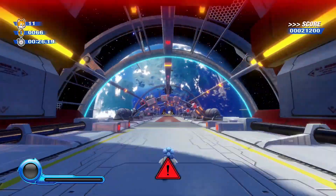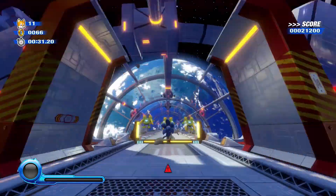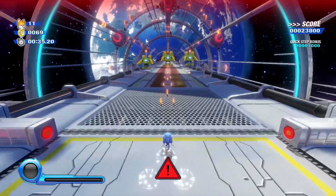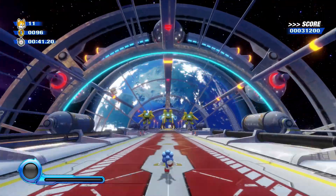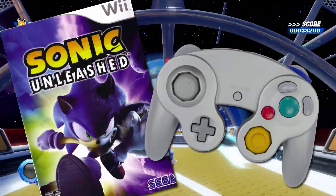One last thing I forgot to mention — quick stepping in Sonic Colors Ultimate is still with the analog stick and not with the shoulder buttons. They could have added that as a quality of life change, because quick stepping with the stick feels hella awkward. I honestly thought it was always with the shoulder buttons, but I must be thinking of playing Sonic Unleashed on the Wii with the GameCube controller.